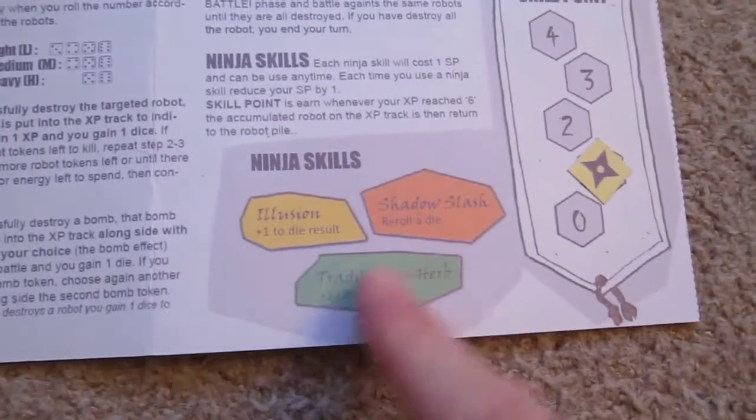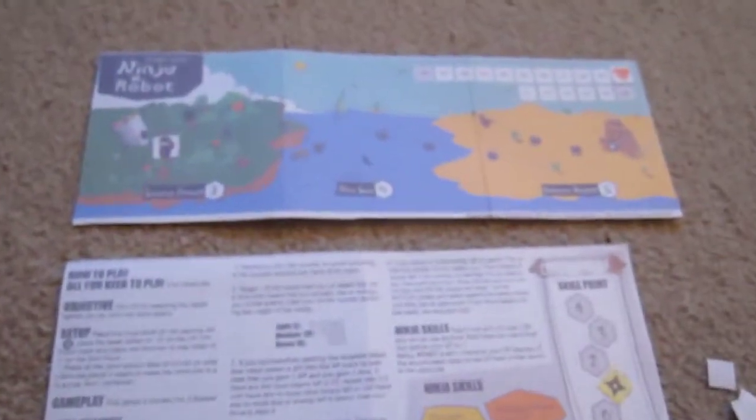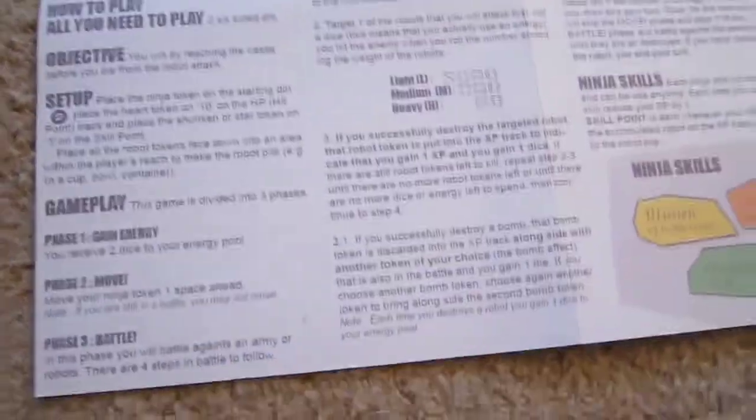These are the skills you get that you can use to adjust die results. Each turn, phase 1 is gain energy — you roll two dice, and that's your energy.